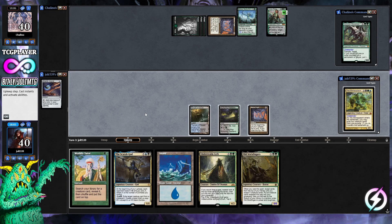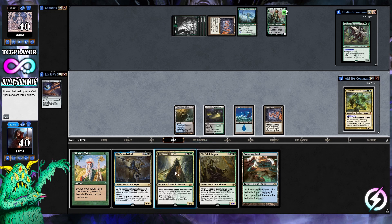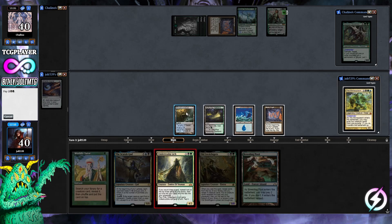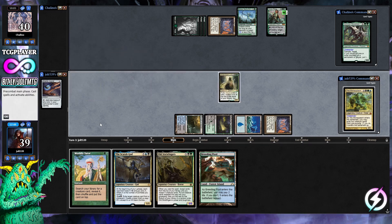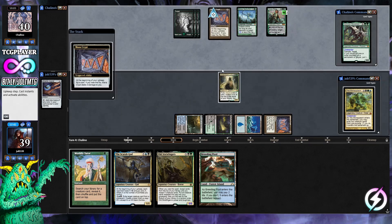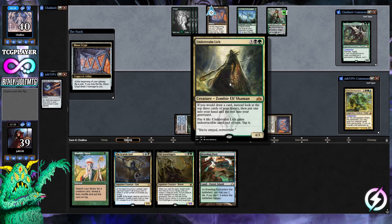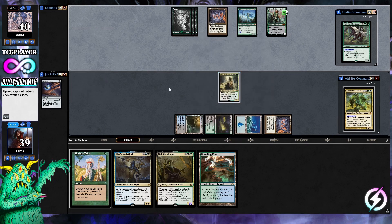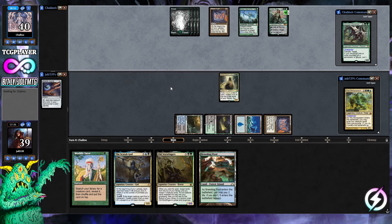Mana Crypt trigger — choose tails, no life loss. We run into Breeding Pool, drop Island, and go for Underrealm Lich. Next turn we can go for old fish-stick fingers, so that works out. Underrealm Lich hits the battlefield — paying one extra life, that's fine. Important reminder: paying life makes Underrealm Lich indestructible until end of turn and taps it — I'll try to remember that.